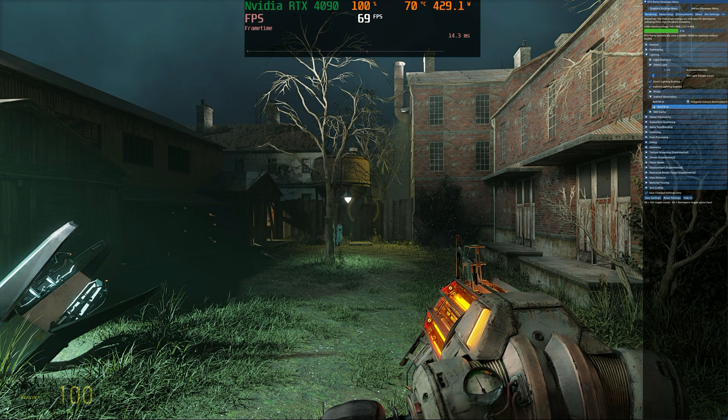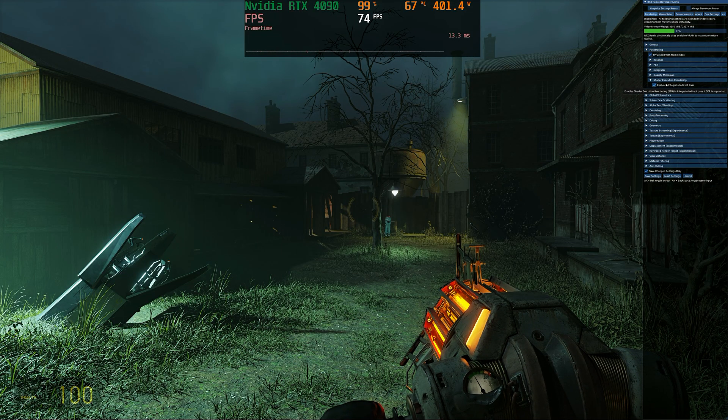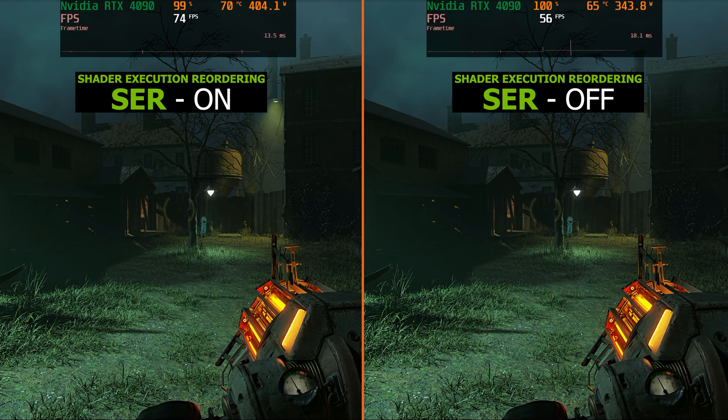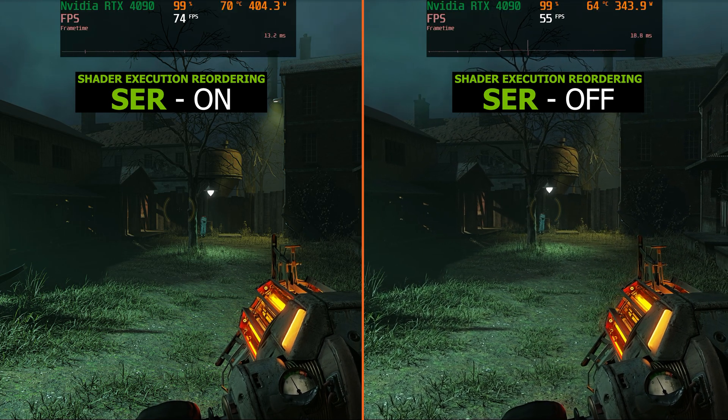Another really cool feature I've wanted to examine the impact of is shader execution reordering, which NVIDIA introduced with RTX 4000 GPUs aimed at reducing the performance cost of ray tracing. And if we disable it, we go from 74 FPS all the way down to 55 or 56 FPS or so. So that is a gain of around 30 percent just by making these architectural improvements on hardware.